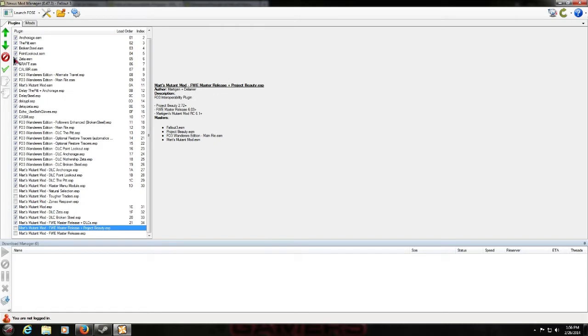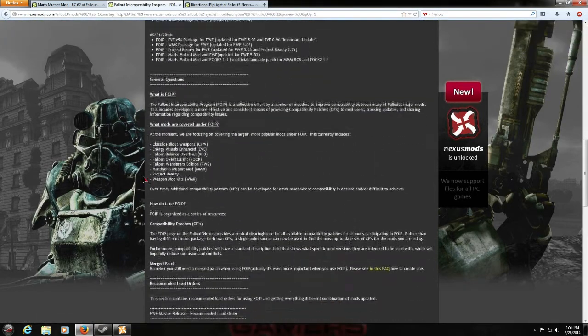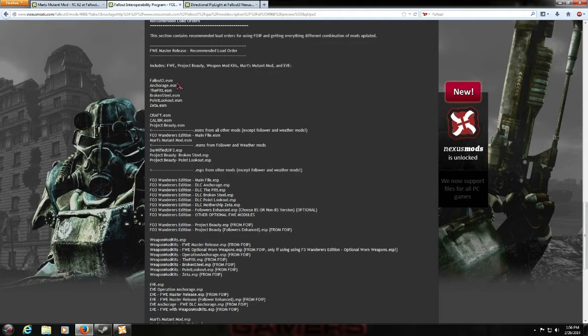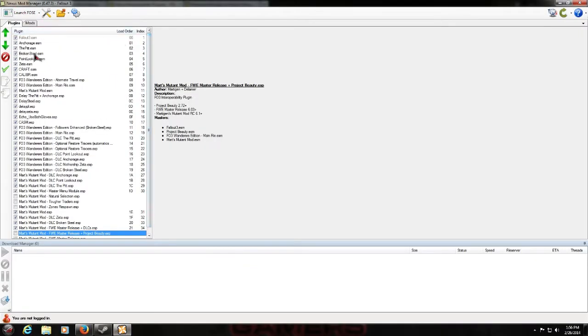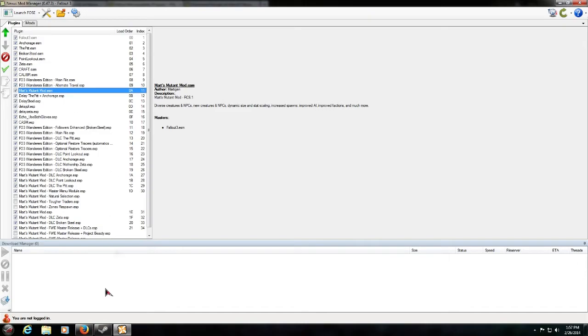All these files are getting jumbled together, so we need to set up the load order. In the FOIP description, scroll down to find the recommended load order. It lists: Fallout 3 ESM, then the original DLC ESMs — Anchorage, Pit, Steel, and so on — then Craft, Caliber, Project Beauty, then ESMs from other mods, then Fallout 3 Wanderer's Edition and Mart's Mutant Mod. For our ESMs: Craft, Caliber, the main FWE file, Alternate Travel right below that, and then Mart's Mutant Mod.